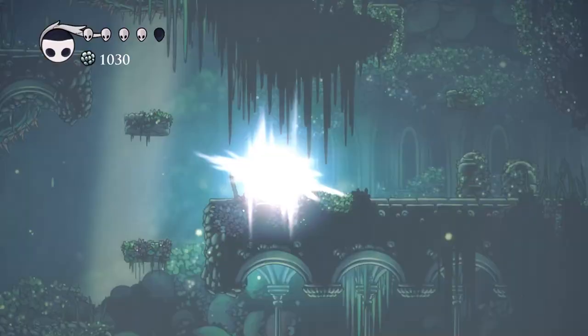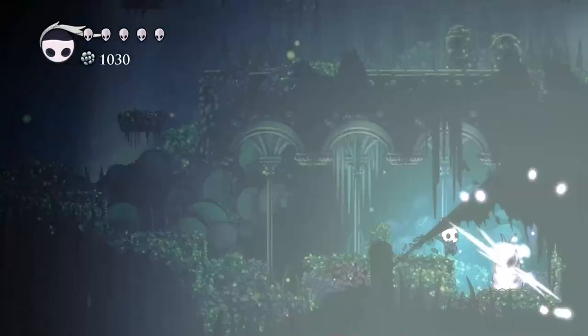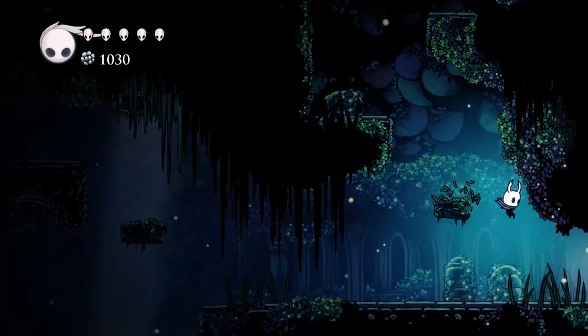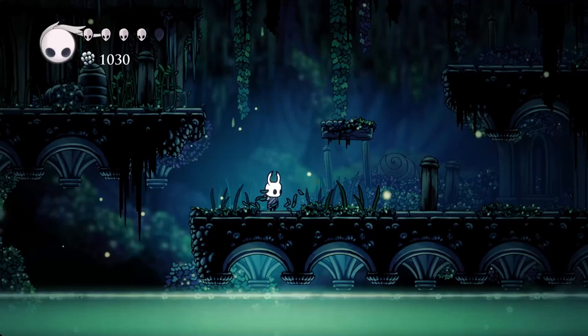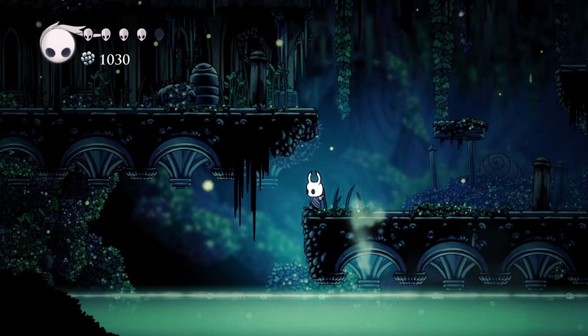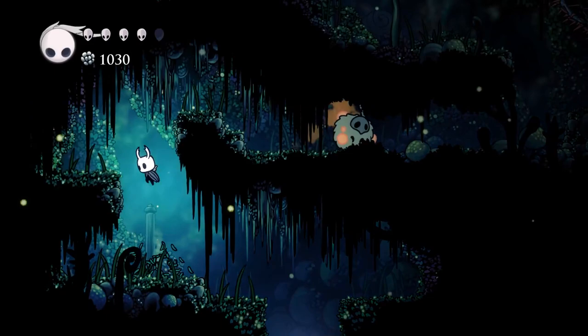There's a soul statue down there, so I'll heal up and hit that a couple of times. This is the path that Hornet would have taken had we followed her, but we ended up finding her anyway. There's something down there, but I don't believe we can get that just yet. If we try jumping and dashing, we're not going to get enough height to get very far, and the dash wouldn't be able to get us across there in time — we'd basically plummet right back into the acid.